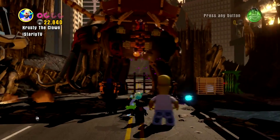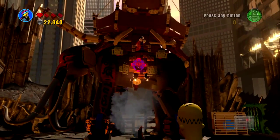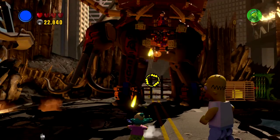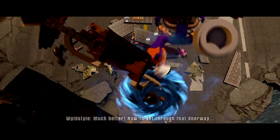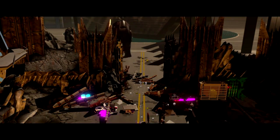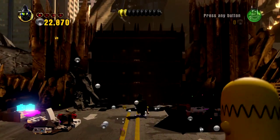Now we're going to need to switch over to Wildstyle, and of course that's going to allow us to reveal the Batman logo. That's going to make him dizzy. Boom! He falls into that warp hole. That was a really short boss fight — much shorter than usual.